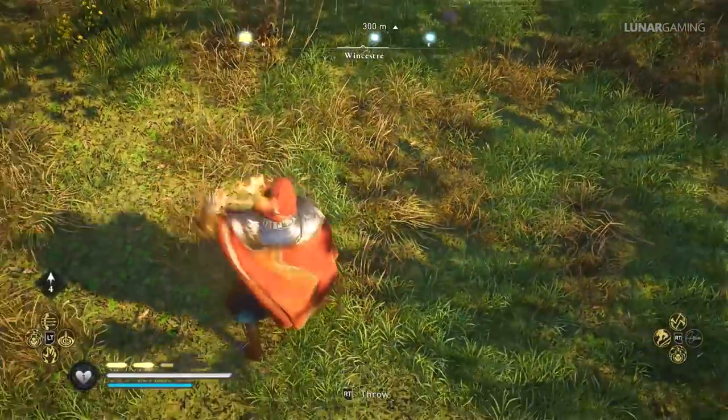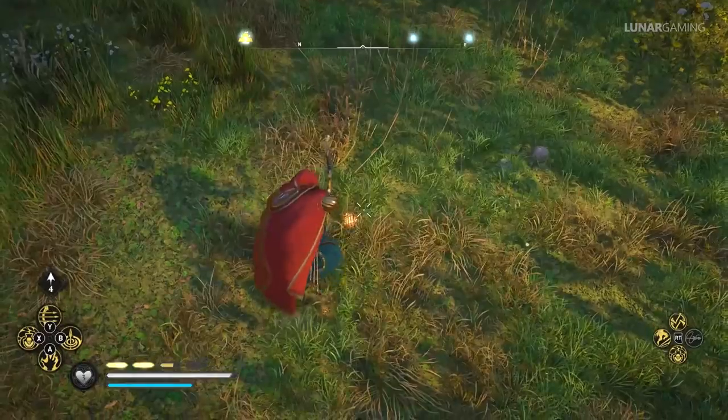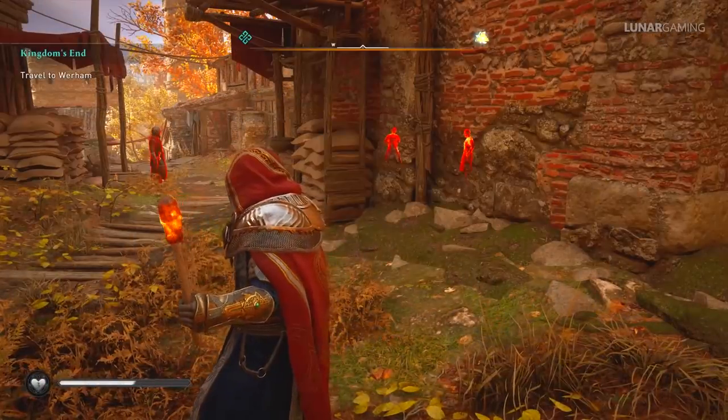Holding a torch with a bow allows you to shoot fire arrows. If you can't hold both — as with some bows — drop the torch and you can dip your arrows in the fire. You can also throw torches at enemies to set them on fire.